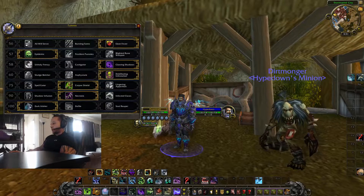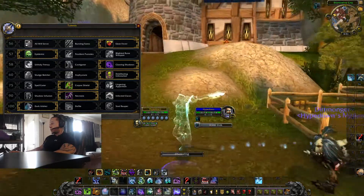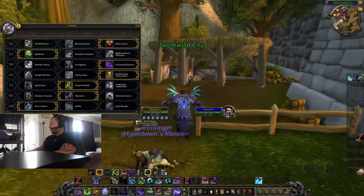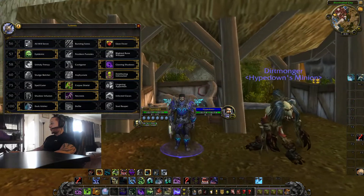Let me show you what Wraith Walk looks like when it comes off cooldown — three, two, one — see, that's what it looks like. But when you get hit you immediately drop out of it, and you're still moving slowly in wraith form, so it barely has any practical effect.